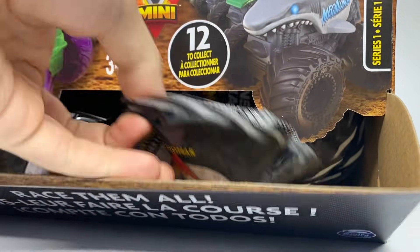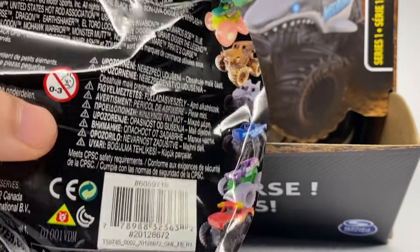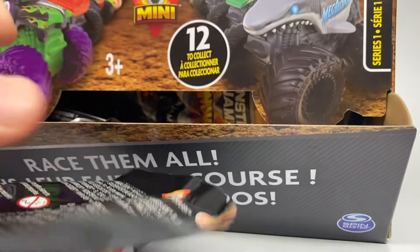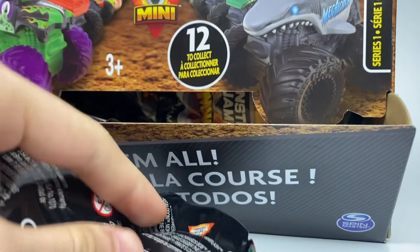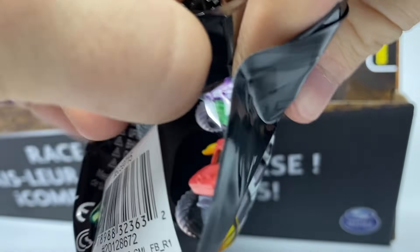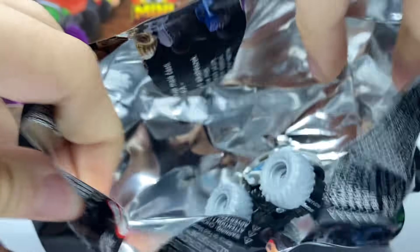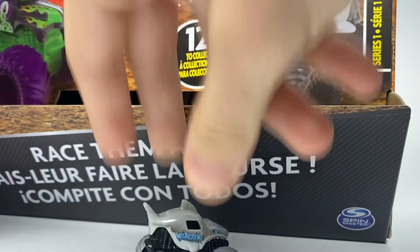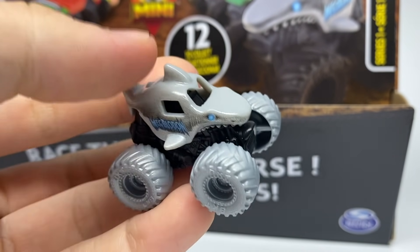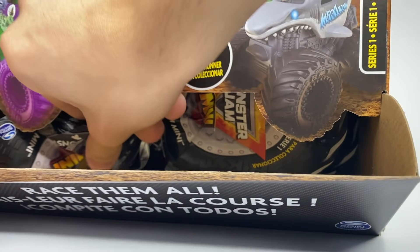Next up, number 72 is the rare Overcast Megalodon — one per box. Let's check it out. And it is the Overcast Megalodon! Number 72, the rare Overcast Megalodon. It looks really cool with this mini body — one of the four rare trucks.